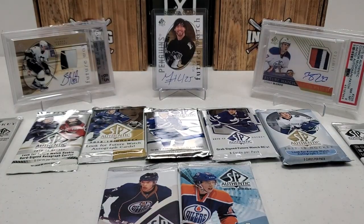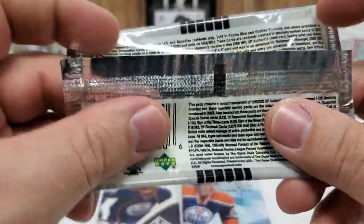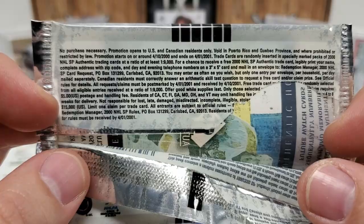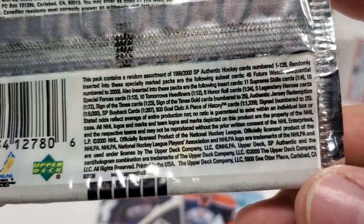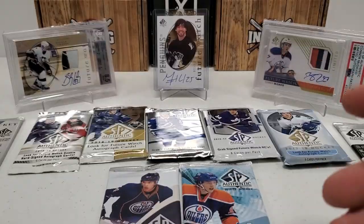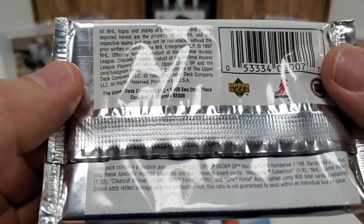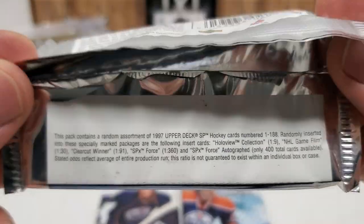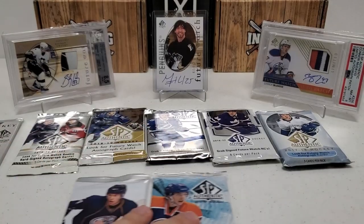I was going to show you guys the odds — sorry about that. Some people really like this, and I mean, when do you really see this kind of stuff? So this was the pack we just did. The odds are all at the bottom — there you go, if you want to pause and check that out. And then the 96-97 pack we did prior to that — not many odds, but there they are right at the bottom.